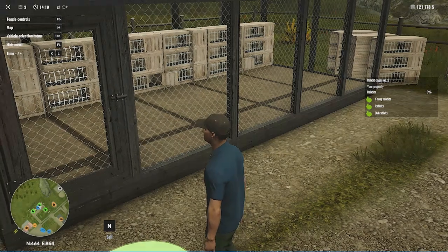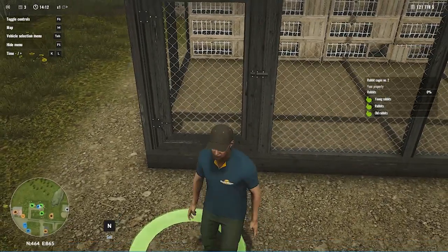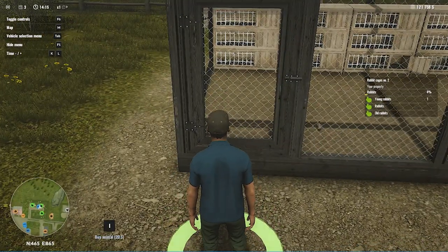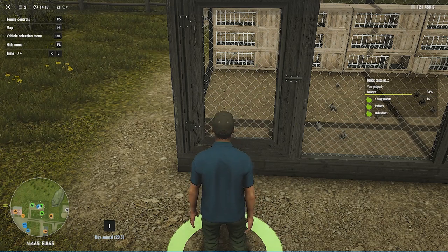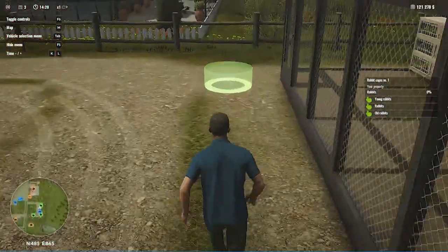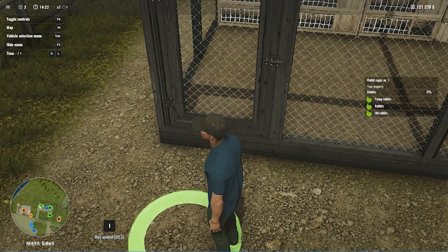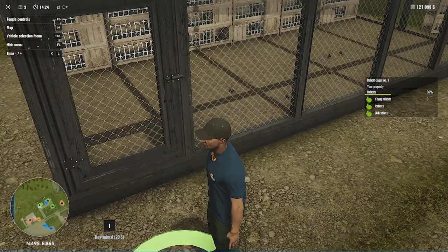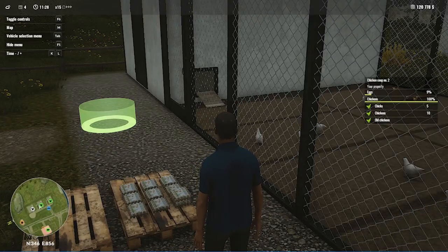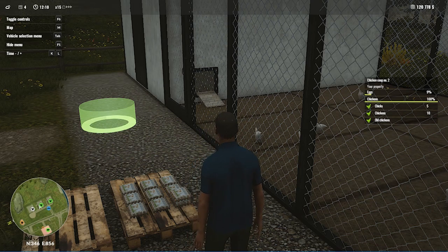Both buildings are now empty. You can purchase more rabbits right away, but if you see the sell icon instead of purchase, just walk outside the circle and walk back inside - then you will see the option to purchase more rabbits. I'm purchasing more rabbits in this building and will do the same with the other building by pressing I.